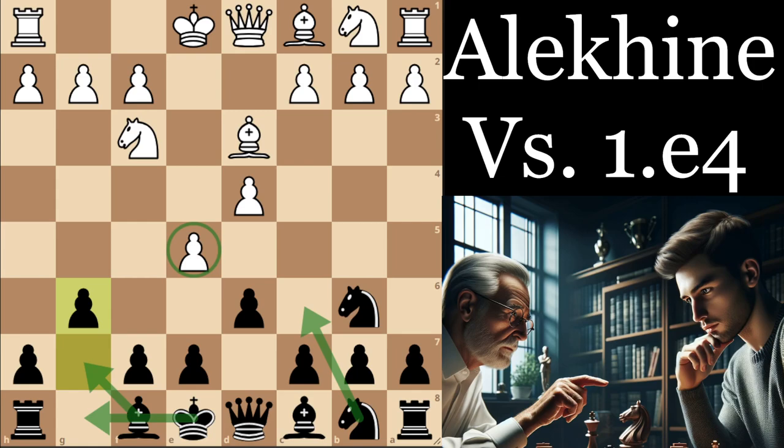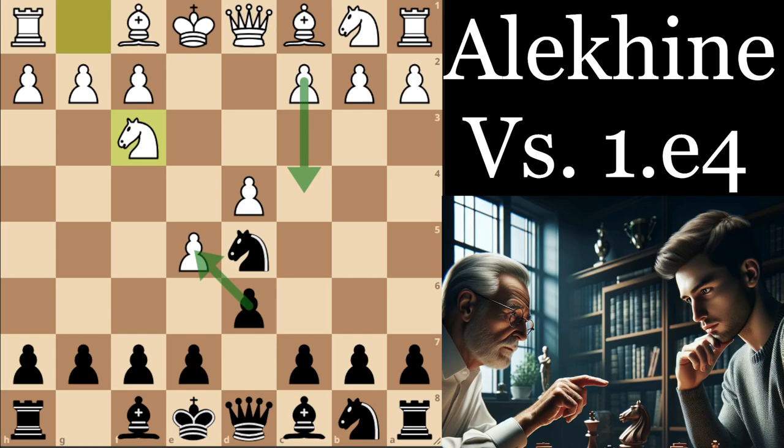Usual disclaimer: if you are playing against grandmaster opposition at slower time controls, the Aliakhan does allow white to obtain an advantage with best play. Some of these lines aren't necessarily going to hold up at the super-GM level or 2600 plus. But below that, and certainly at faster time controls, these systems can work quite well, especially once you've gone through the ideas I'll be showing you in this video.